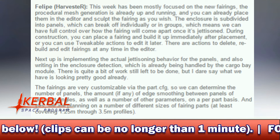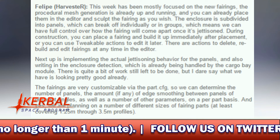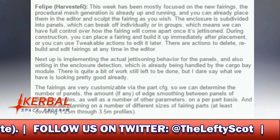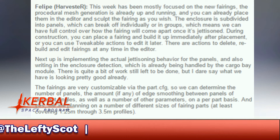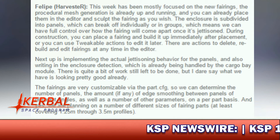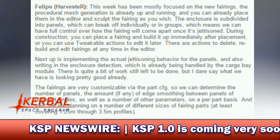During construction, you can place a fairing and build it up immediately after placement, or you can use the tweakable actions to edit it later. There are actions to delete, rebuild, and edit fairings at any time in the editor. Next up is implementing the actual jettisoning behavior — I won't go into that because there is a lot of coding stuff and things to do with the config files. I'll put a screenshot on screen so you can pause the video and read through the full thing, and I'll also link the dev blog in the description down below.